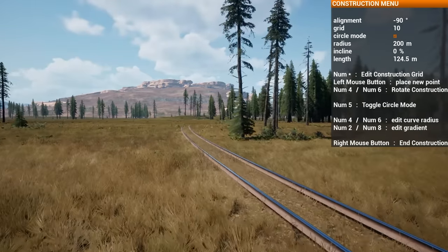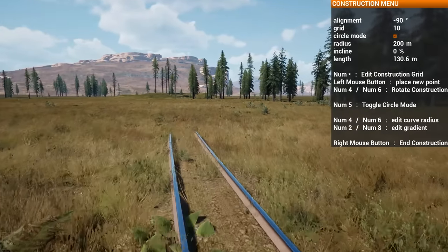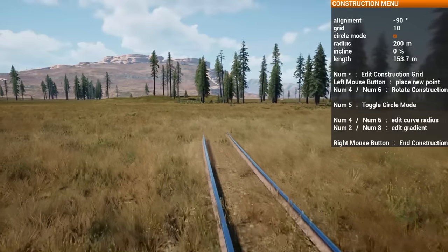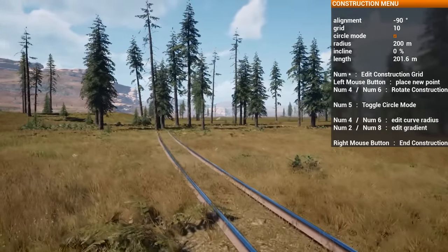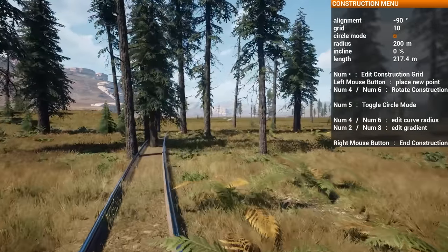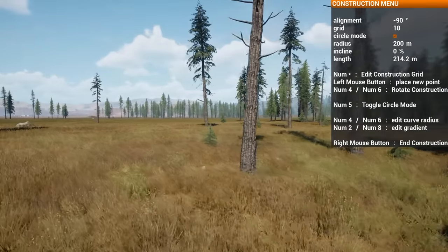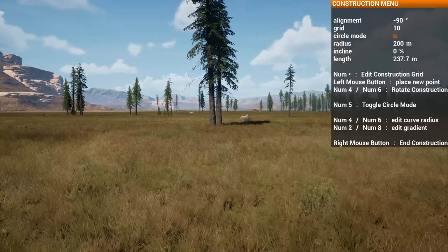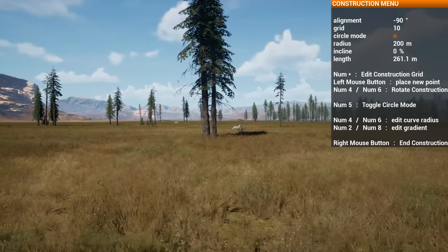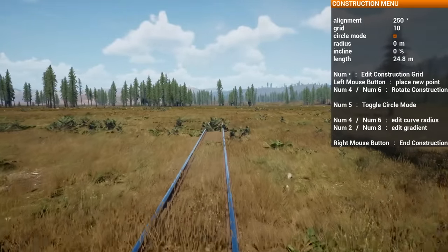I've gotta plug in some values to get tractive effort and do some calculations. But for now I'm not too worried — is that the logging camp down there? There's like a ton of buildings — wait, what is that? Oh, that's the oil field! Oh my god, we're like right next to the logging camp. This is a circle that's literally going straight to it — we can do much less radius than this, let's go like a 100 meter radius.